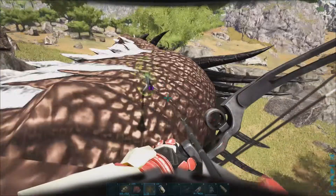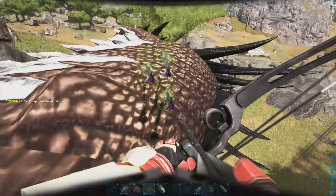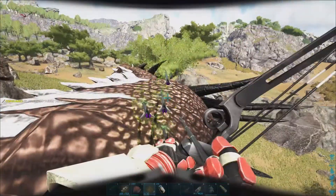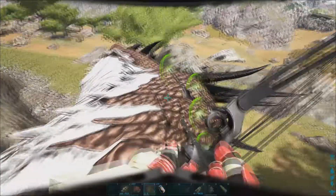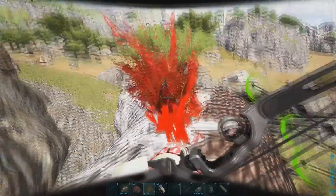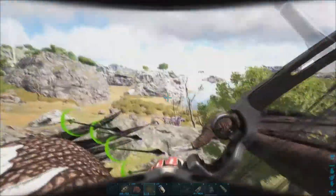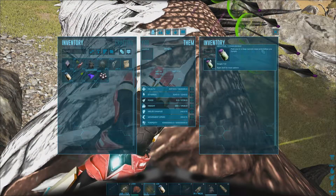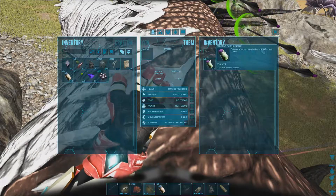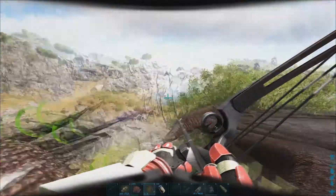It always happens - we always get a really nice mount and then immediately do something stupid. I know where you're at now. Hurry, because I've got it down - I've got 9 arrows left. Once we get these leveled up, then we can go find ourselves a mana core. Oh yeah - I want a megapithecus. We have to kill one first, but I want a megapithecus as like a land mount.